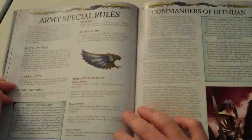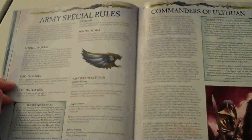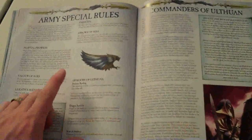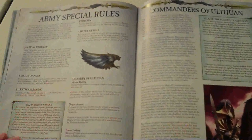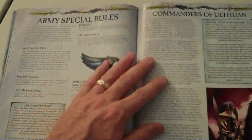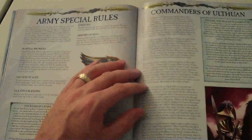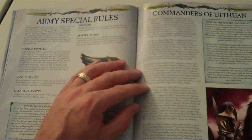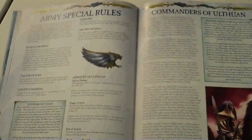Arrows of Esha: models from Forces of Destruction suffer an additional minus one to their armor saves against wounds caused by Arrows of Esha — but not ward saves for demons. I don't know what Forces of Destruction are exactly; I imagine it's evil armies. It's probably explained somewhere in the basic rulebook. Silverhelms saw an upgrade in that they have Ithilmar Barding now, which suffers no movement penalty to its characteristic.